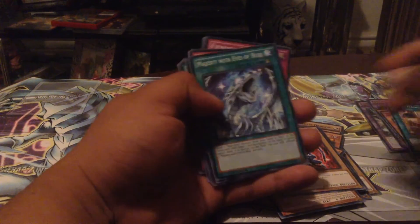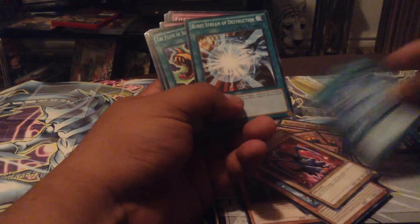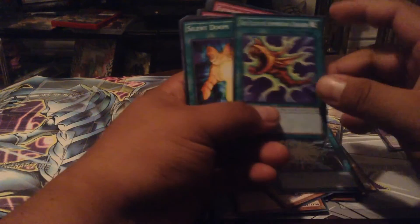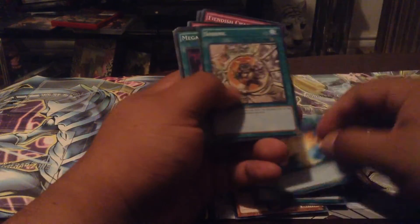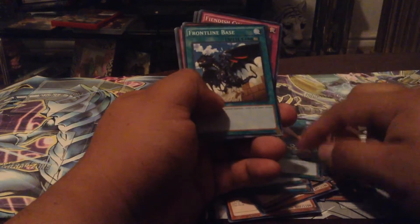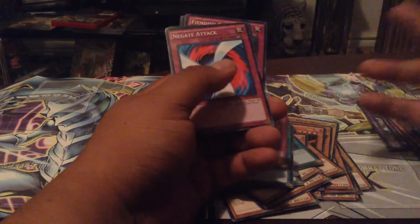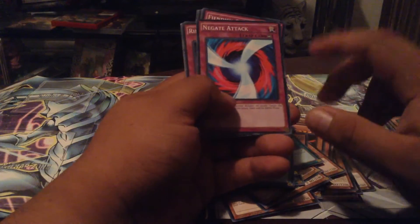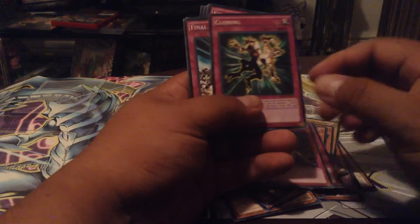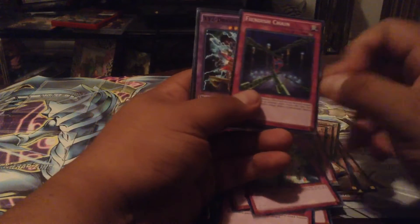Union Hangar — another key card for the deck. Majesty with Eyes of Blue, my bad. Ruins of the Divine Dragon Lords — what the hell is that? Flute of Summoning Dragon, Silent Doom, Shrink, Megamorph, Enemy Controller, Limiter Removal, Front Line Base, Union Scramble, Crush Card Virus — horrible card, don't run it — Negate Attack, Ring of Destruction, Interdimensional Matter Transporter, Cloning, Final Attack Orders, Call of the Haunted, Rollout, and Fiendish Chain.